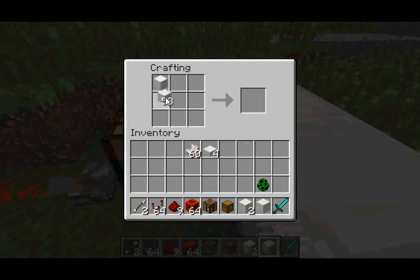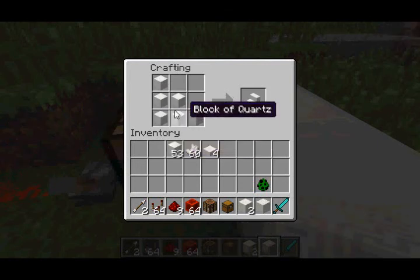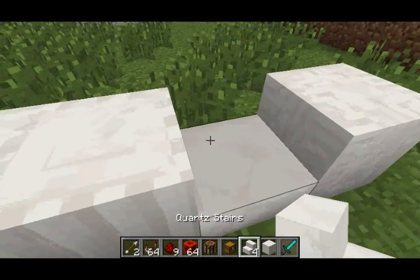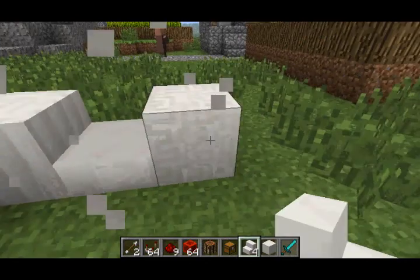Last but not least, in order to get Quartz Stairs, you need to craft them the same way you would regular stairs, except use Quartz Blocks, and you get four of them. So those are the Quartz Blocks, stairs, slabs, etc. — even more decoration blocks in Minecraft, basically.